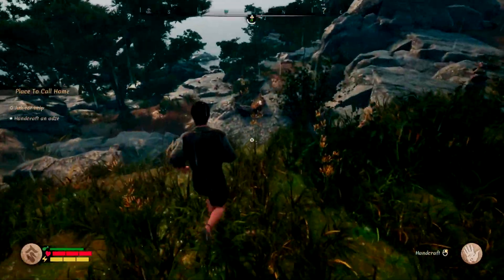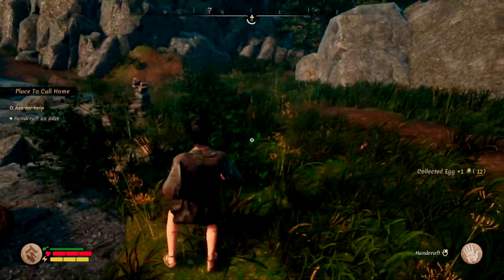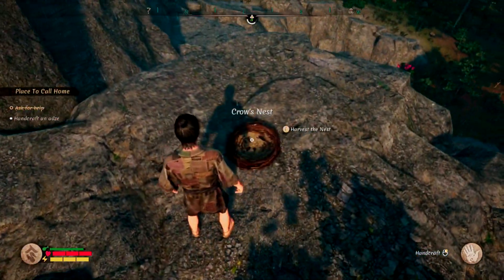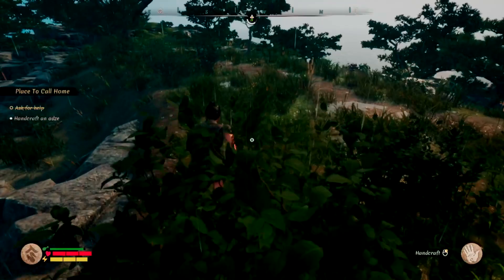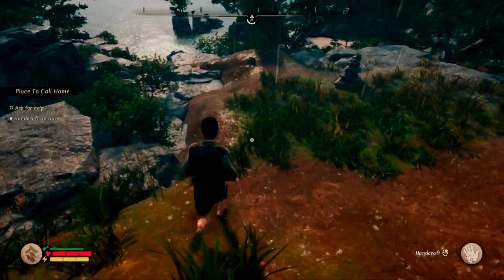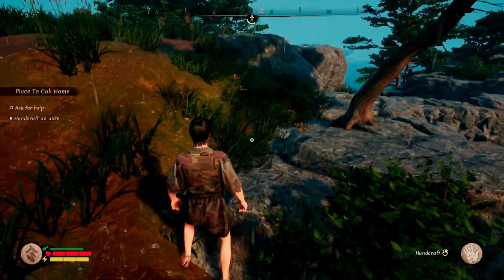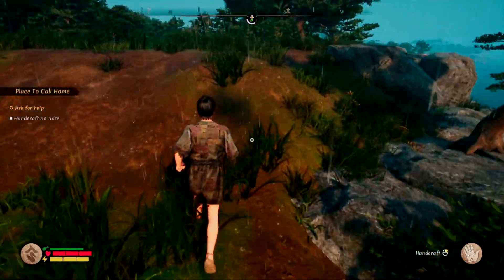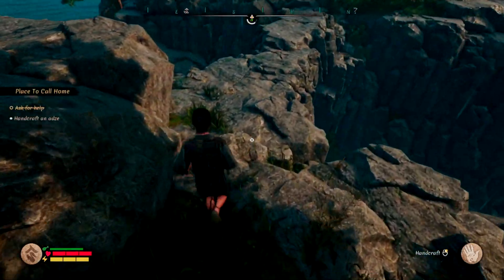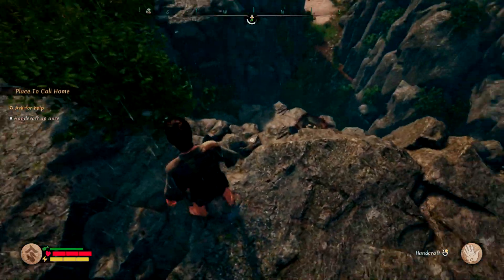I've already harvested all these so they're empty, but you will find all these nests littered throughout this area — there are so many of them. Eggs actually do a decent job of keeping you fed initially. The great thing about them is that you can eat them both raw and cooked. I would recommend cooking them because you do get more food out of them — they satisfy your hunger more than if eaten raw. So cook some eggs.